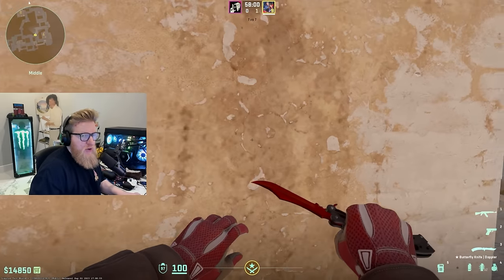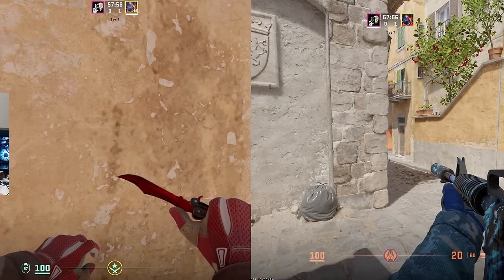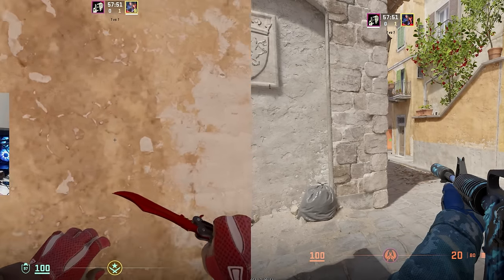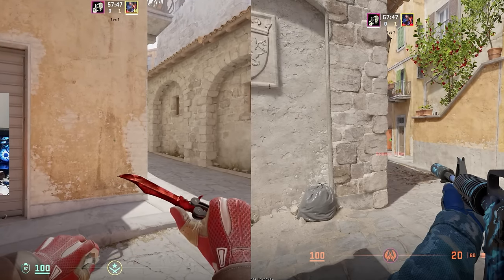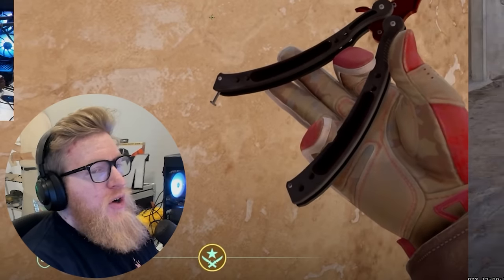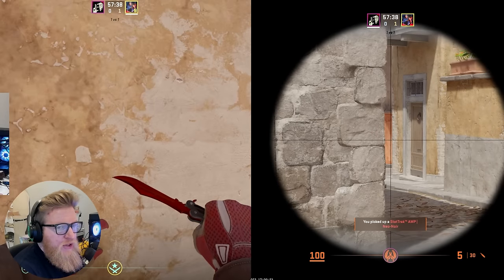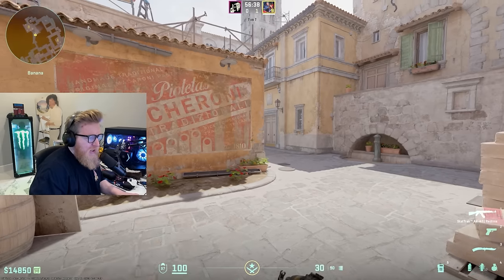This is also a great way to jiggle peek AWPers. When you're closer to the wall you're moving faster on their screen, which makes you a more tempting target and lets you bait the AWPer. Whereas if you're a little further off the wall you're actually coming out slower than if you were right next to it. So being close to walls, even though you're at a disadvantage on the angle, can provide advantages when trying to jiggle out or bait your opponent into firing prematurely.